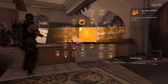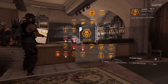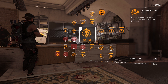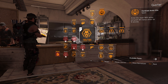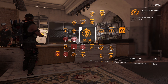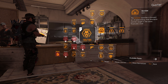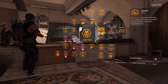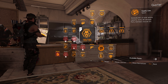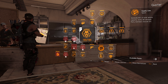Starting off with the specialization, we are running Gunner. It gives us 10% armor on kill, and every third reload is 50% faster. We also have an armor kit that not only restores armor but gives 30% bonus armor for 10 seconds — really handy. We have the Banshee pulse which unlocks with this specialization, and 10% all ammo regenerating every 60 seconds for us, or 5% for the whole group.